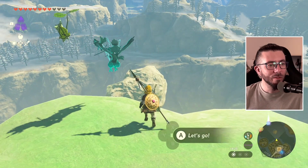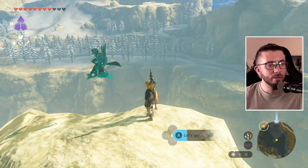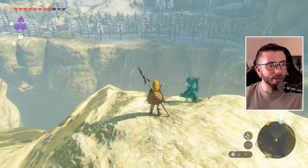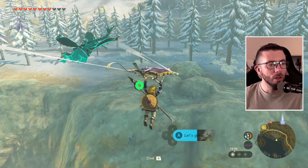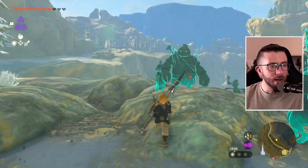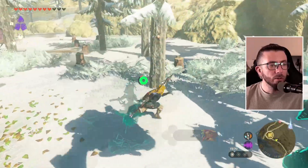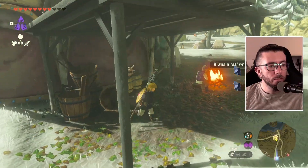We should be able to get there coming over here, waiting a second and then going over there. You can see the stable over there — should be quite reachable. We could play it safe but whatever, I'm going to risk it. We're good though, plus we have plenty of stamina still, so it wouldn't be an issue regardless. Now I'm being attacked — no desire for that. I want to talk with the people in this stable.